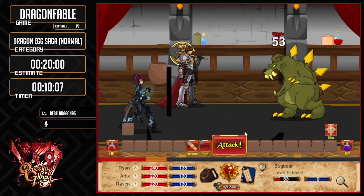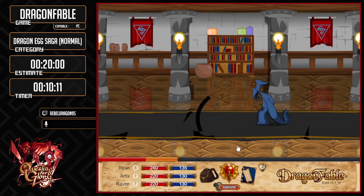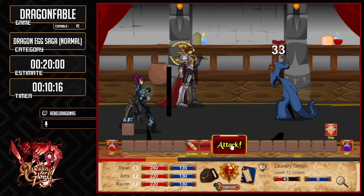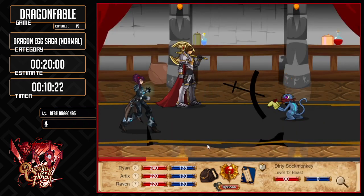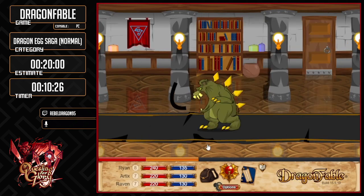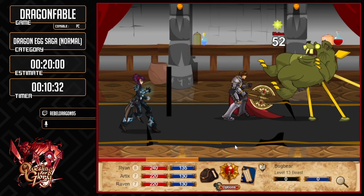We need to find the egg, and to do that we gotta run through a bunch of rooms punching these laundry golems, spider monkey things, and bug bears. Luckily Artix is pretty good here, he does a lot of damage. Oh, it's a sock monkey — sorry, because he's got socks on his hands. That was a bit of a good crit, but not an amazing crit.